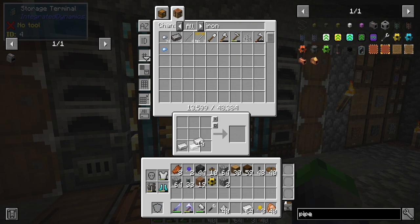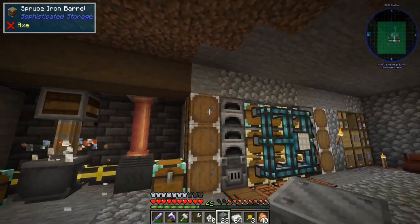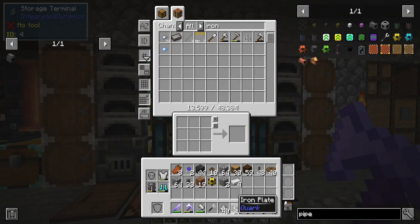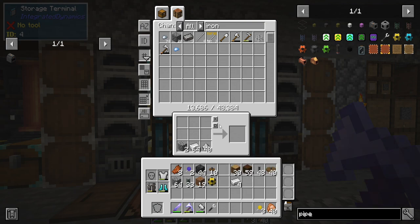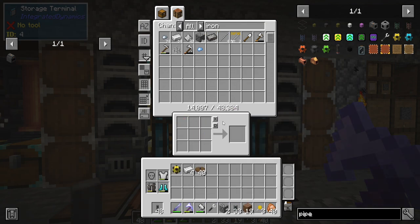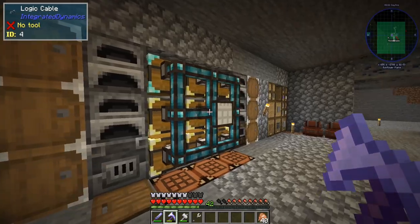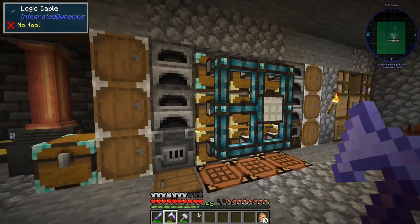Does iron make any cool blocks? It does — iron plates! This is exactly what I wanted to do. We put this there and it kind of looks like it's going into something a little bit stouter than just wood. That is set up looking really good.